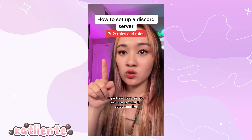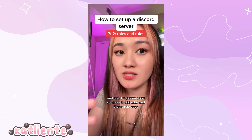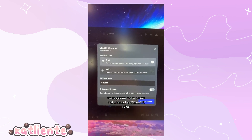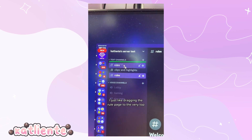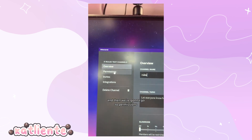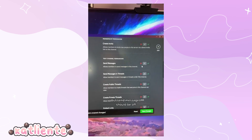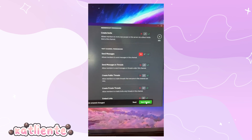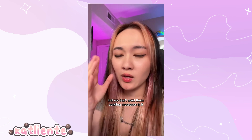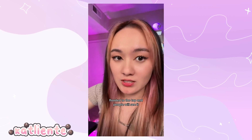Here's part two — how to add roles and a rules page. In part one I showed you how to make the server and set up safety settings. Under text channels, hit plus, make a new text channel, and name it 'rules.' Drag the rules channel to the very top so it's the first thing people see. Hit the gear to edit settings, go to permissions — for @everyone, view channel should be on but send messages should be off. Hit save changes. We want people to read the rules but not flood the channel with messages.